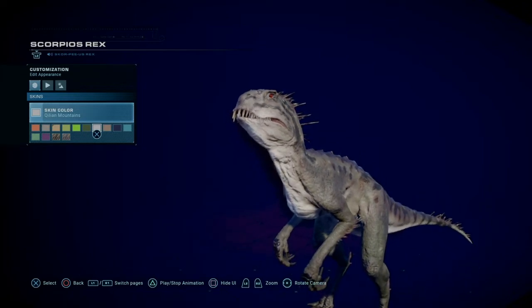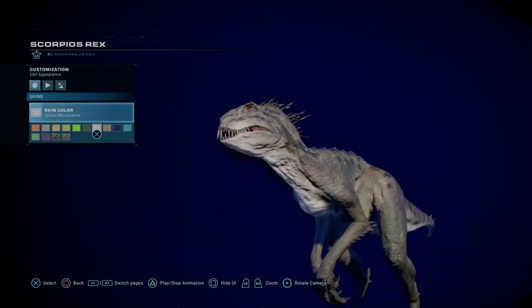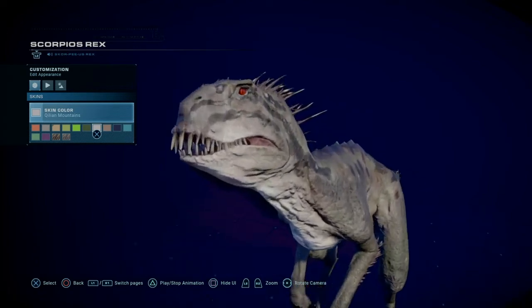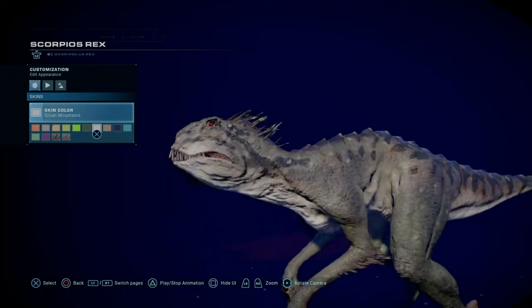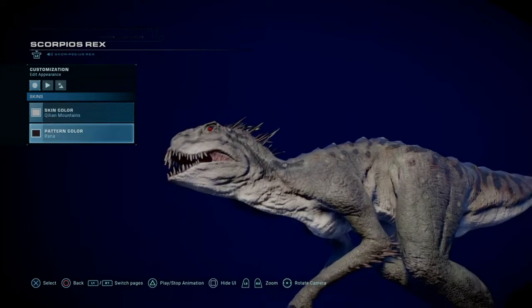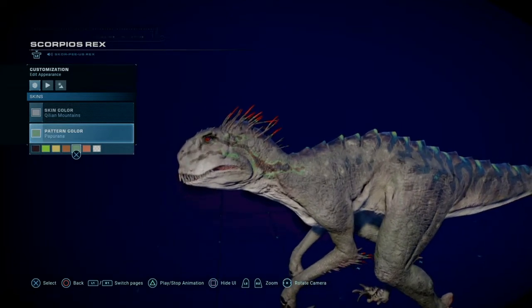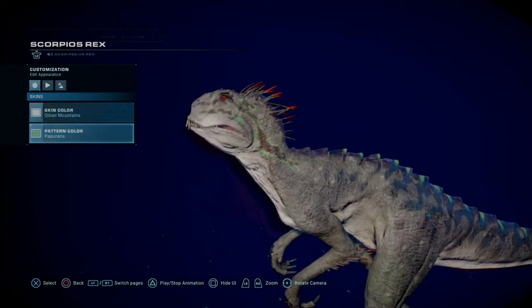The only thing I'd suggest is that Frontier should probably change the background to something like green, so people using this for thumbnails can just cut it out - even though the colors will look weird against green. I do like this whole feature. We've also got the white-and-not-into-raptor Scorpius Rex now, and its opposite. This red one actually looks really good on this - it really highlights it nicely.